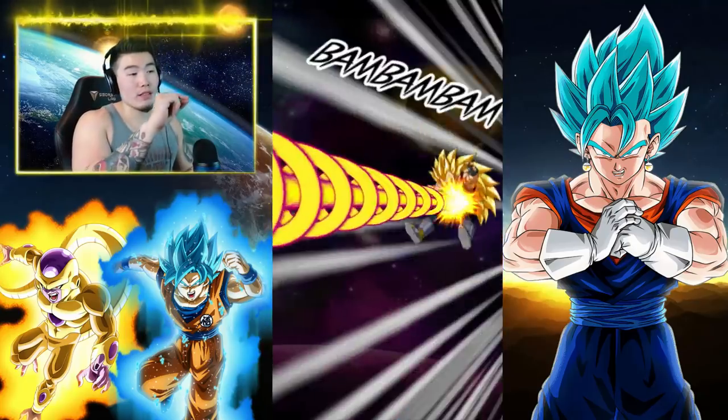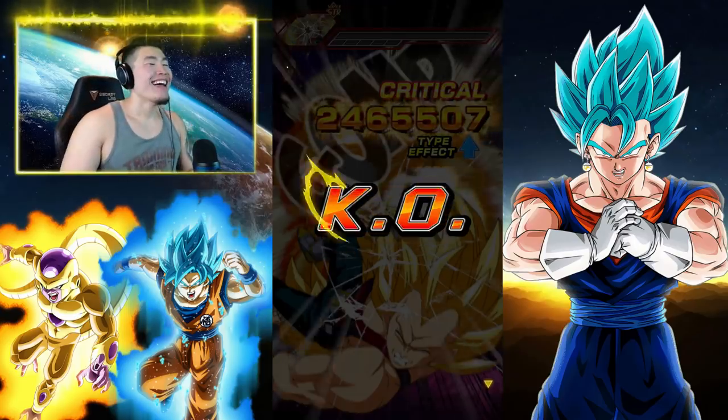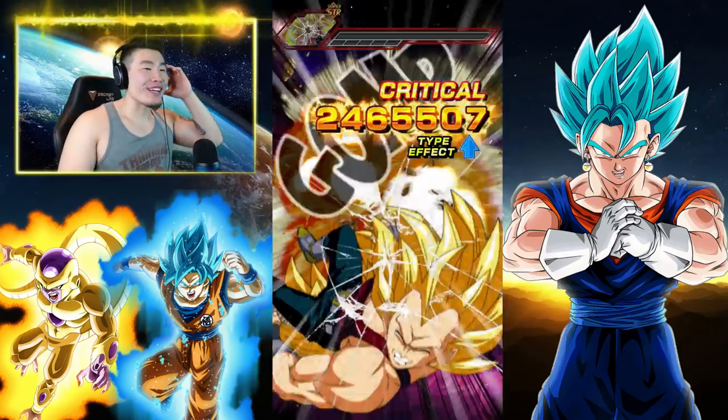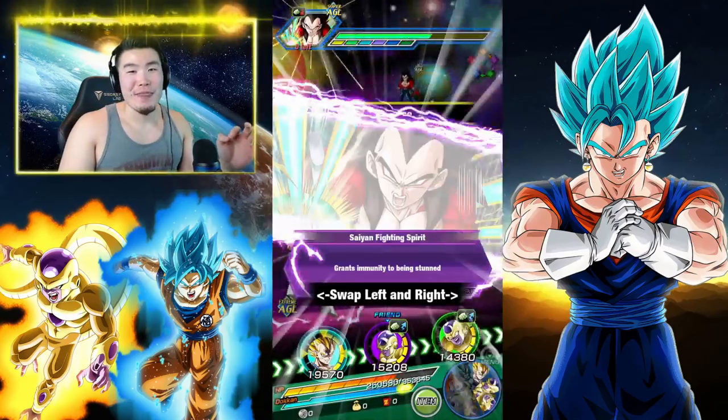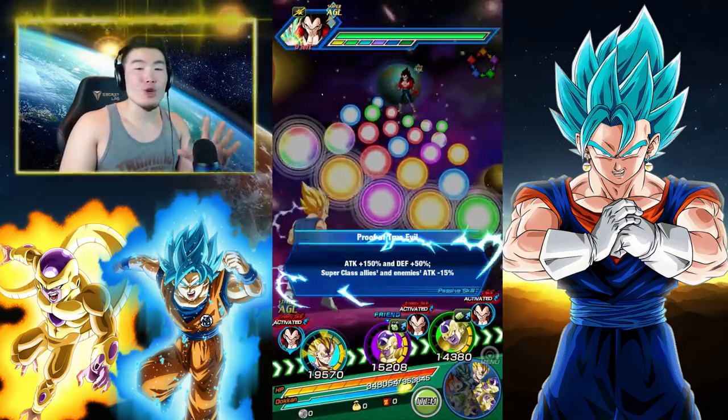That was 1.2 mil. Pay attention — oh my god. Man, that is so freaking insane — 2.4 million crit from a free-to-play unit. A free-to-play Piccolo hitting for 2.4 mil.